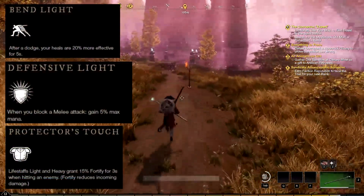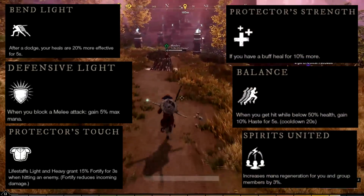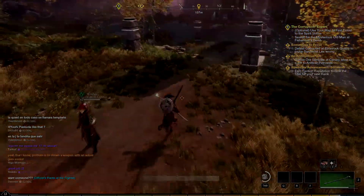The other passive skills in the Protector specialization are: Bend Light, Defensive Light, Protector's Touch, Protector's Strength, Balance Spirits, United, and Glowing Focus. The main attribute for the Life Staff is Focus.